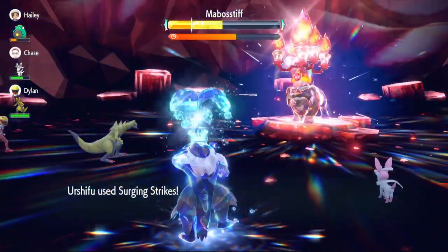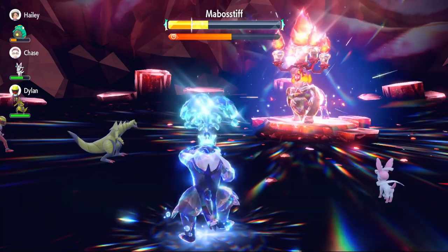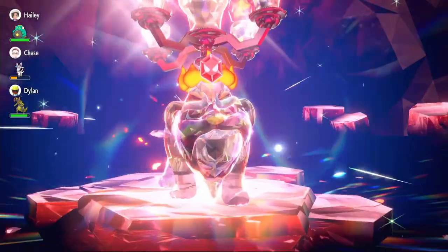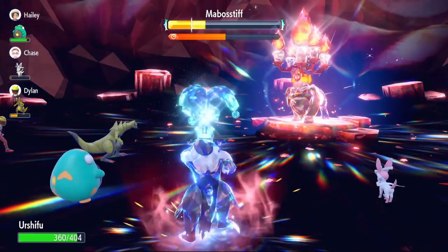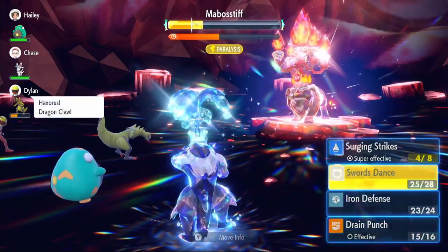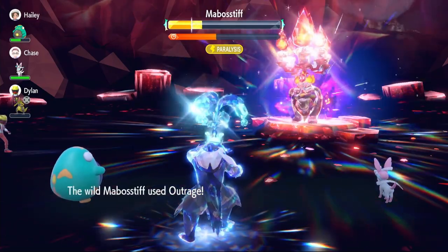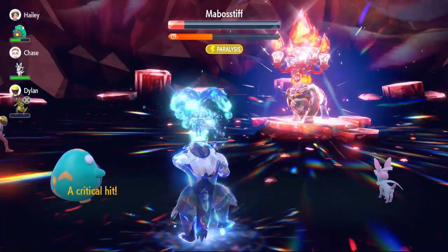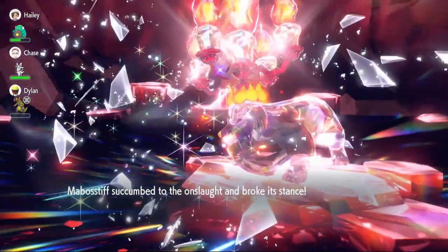We're on plus two Attack, so let's see how much damage Surging Strike does. There's the first hit, the second hit, and the third hit — about half health or just under. And we get all our health back from Shell Bell. He hasn't nullified our stat changes, so we use Swords Dance again to go to plus four, then plus six. He uses Outrage, which does decent damage, but our 100 base Defense holds up well.